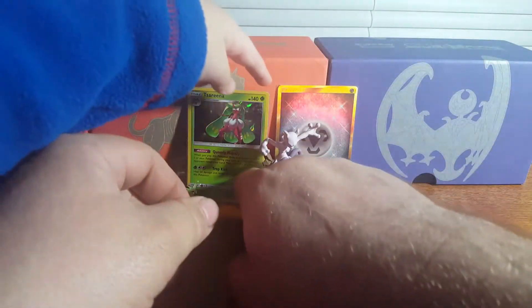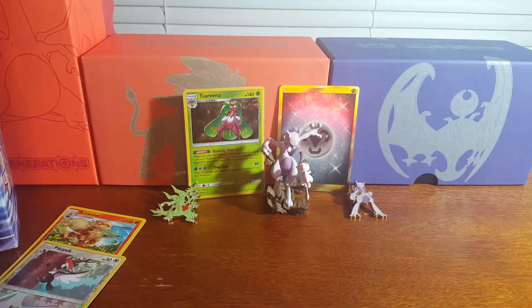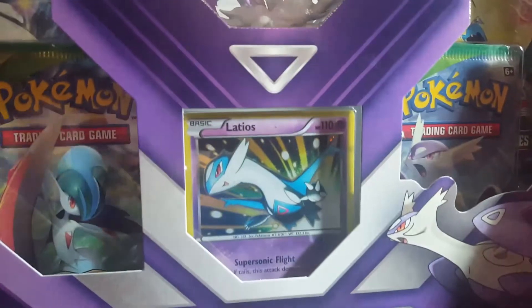Carson asks if he can show the gold card to his mom after the video. They chat briefly about saving packs for a rainy day — 'It has been a very rainy day here in Mississippi.' They note it hasn't been raining in other cities, then transition to opening the Mega Latios collection box.